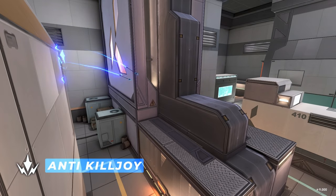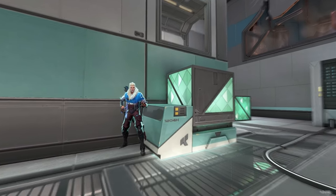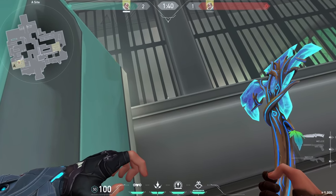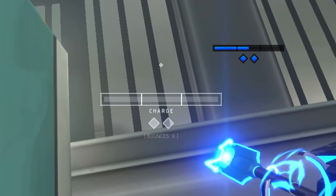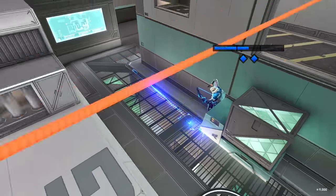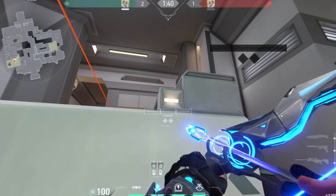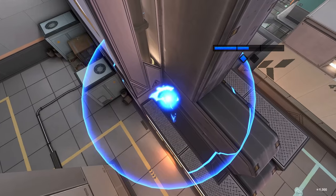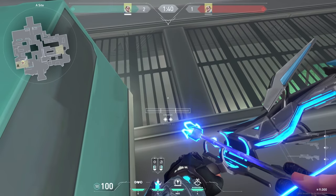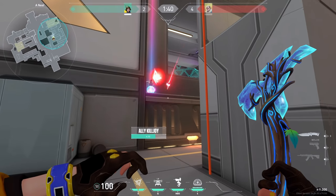Double shock darts for pipes. Stand in this corner on A sight. For the first arrow, place the bottom right bounce box on the third line and do two bounces with one bar of charge. For the second arrow, just aim above the light and do one bounce with one bar of charge while jumping. Both arrows together will look like this, and they also destroy Killjoy ulti or anyone jumping up the pipes.